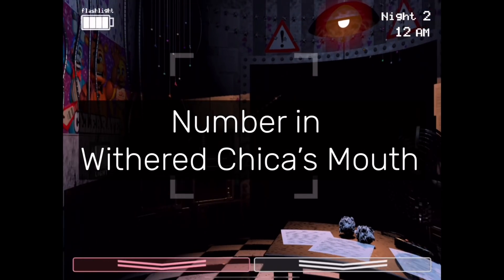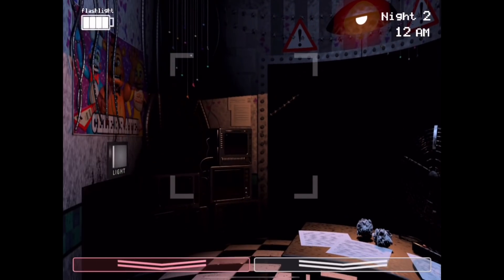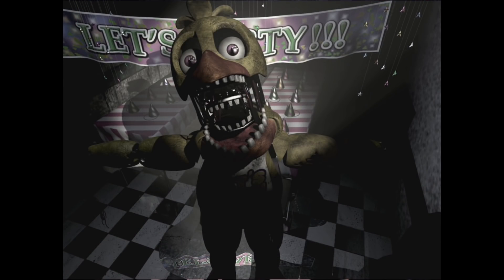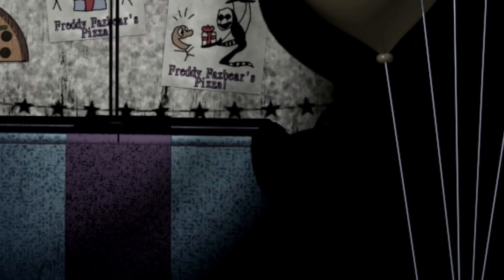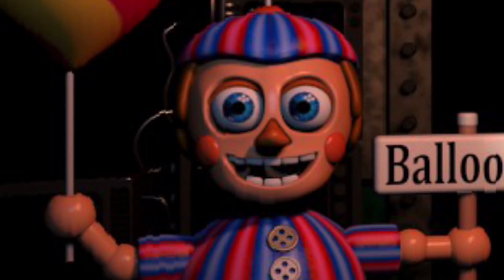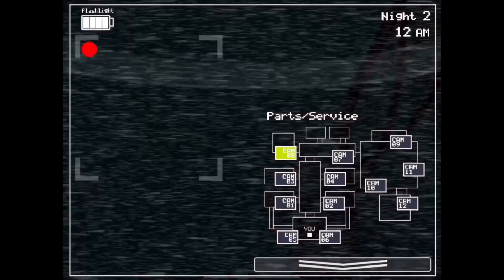Number in Withered Chica's Mouth. This refers to a rumor about Withered Chica in FNAF 2. People thought when she was in Party Room 2, she had a number in her mouth — possibly an 8 or a 6. This is mostly just a lighting coincidence, similar to when people thought they saw a cat animatronic in the prize corner or the thing in BB's mouth, which was mentioned earlier on the iceberg.